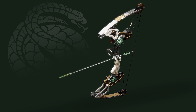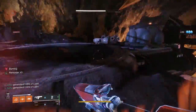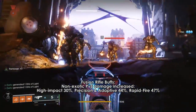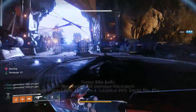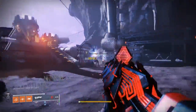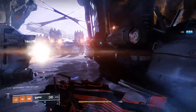Next up, we have some weapon buffs. Fusion rifles are getting a really solid damage buff all around. Non-exotic fusions are getting their PvE damage increased by 30–47% depending on the type. Exotic fusions are technically also getting buffed, but by 5% or less in PvE. This change was made to bring legendary fusions a bit closer to their exotic counterparts.